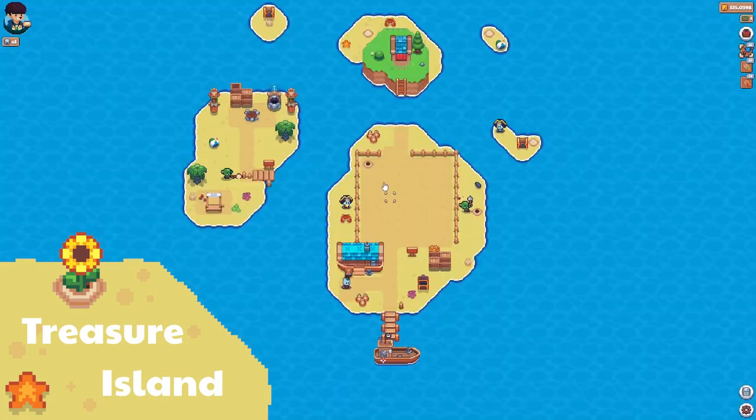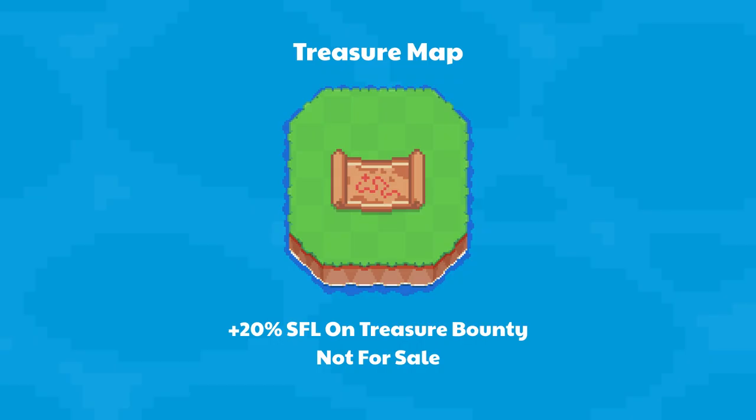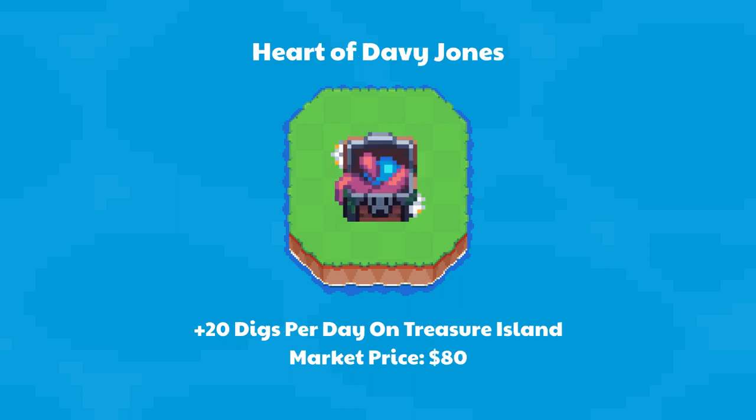Treasure Island is a location where players dig for rare treasure. Treasure Map gives 20% more SFL from selling treasure — not for sale, can only be crafted in the game. Heart of Davy Jones gives players 20 additional digs per day on Treasure Island — market price $80.